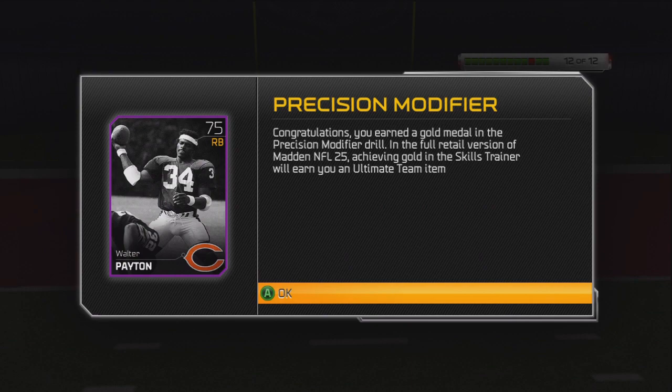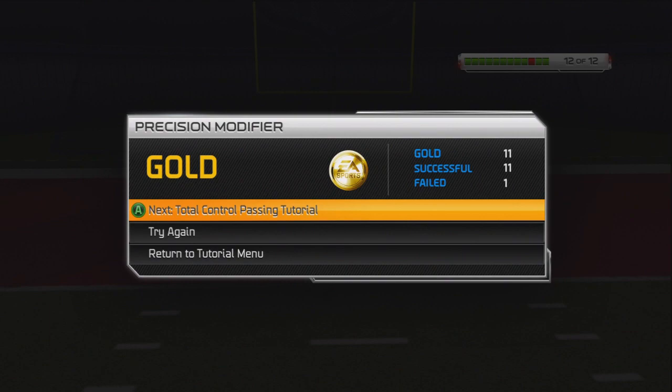So congratulations — you earned a gold medal in the precision modifier drill in the full retail version of Madden NFL 25. Achieving gold in the skills trainer will earn you an ultimate team item, and that's going to be a 75 running back Walter Payton. I'm down for it.